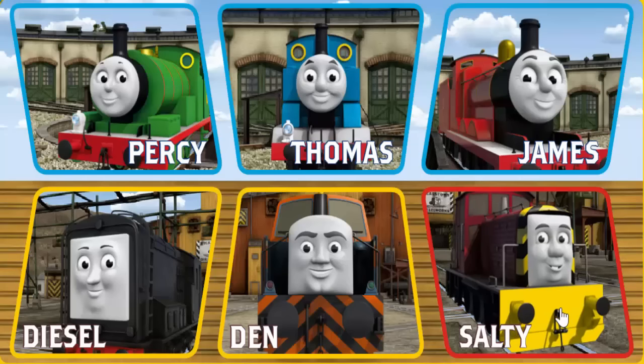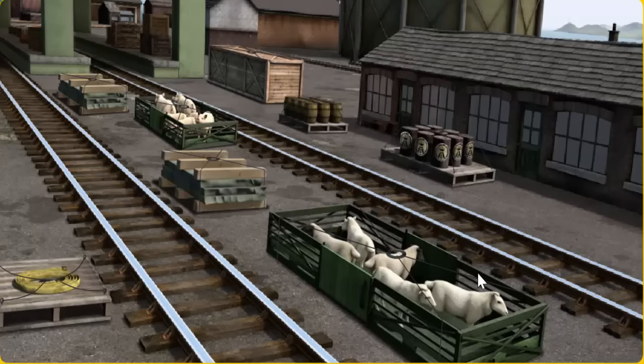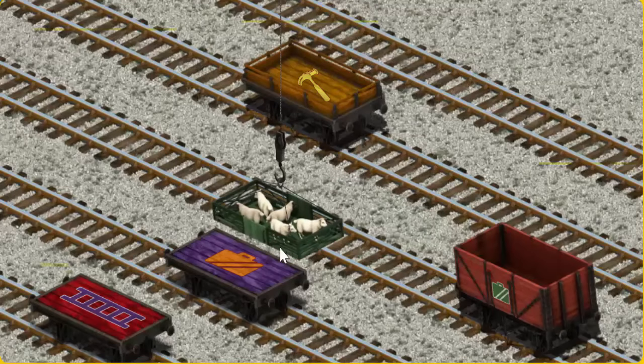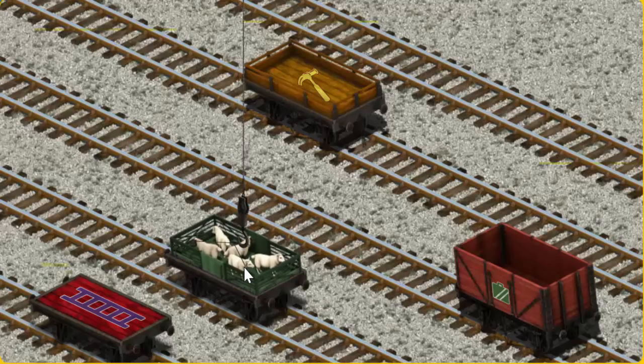It's a busy day at Brendam Docks. Thomas and his friends have many deliveries to make. Choose who will make the next delivery. Salty must deliver the sheep to Farmer McCall's farm. Show Cranky where the sheep are. That's it! Let's lift and load. Now the cargo must be loaded. Help Cranky find the purple flatbed with the picture of an orange suitcase.